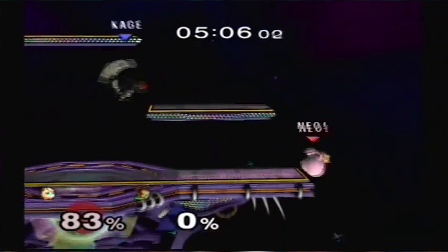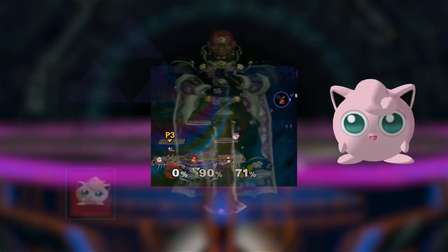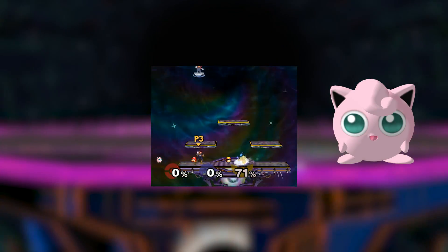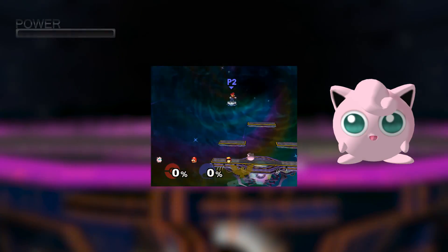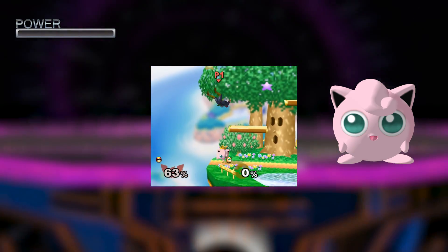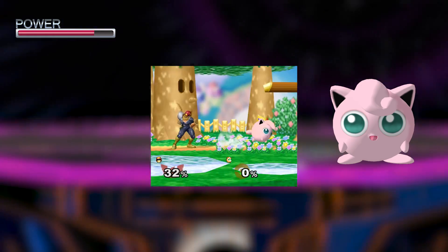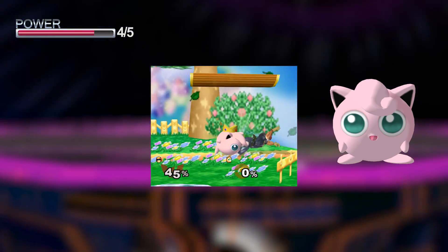Puff has a few strong moves, including her forward smash and even the rarely used rollout, but in general she doesn't have a ton of raw KO power. She relies mostly on edgeguarding and wall of pain tactics to finish off opponents, unless she uses rest of course, which brings her power score up all by itself.